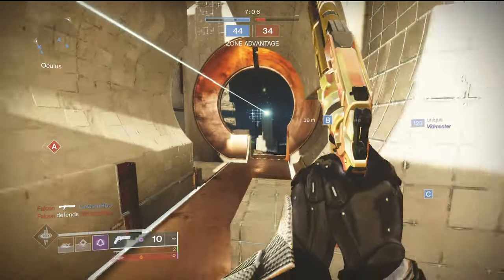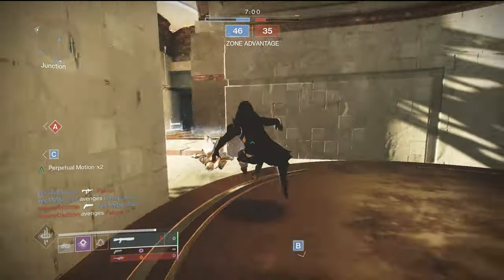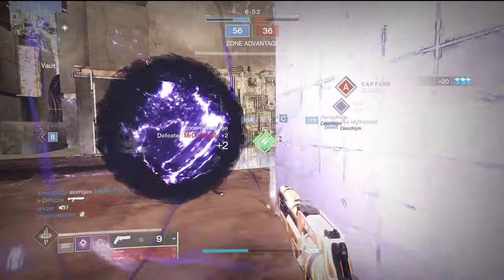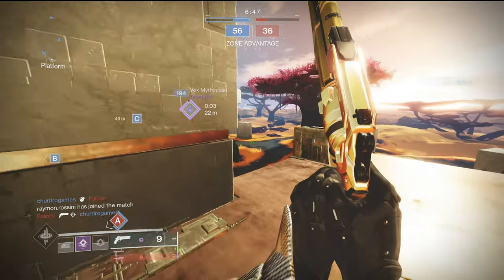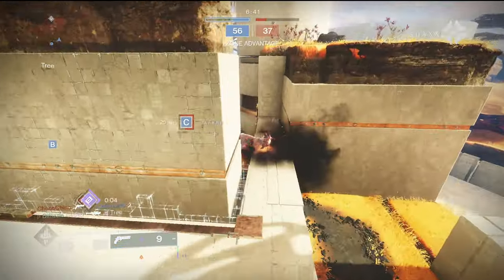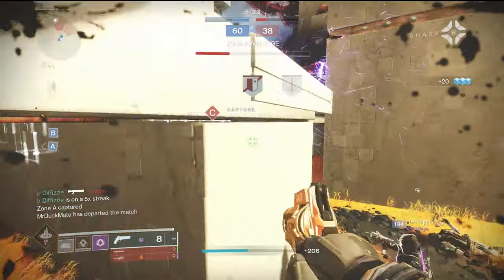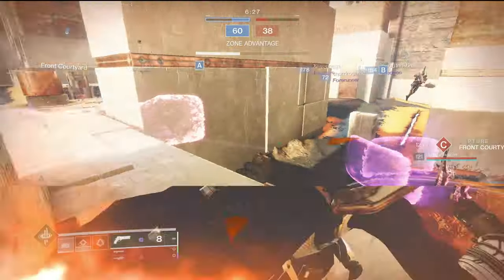I'm gonna push towards B and try to ape here I guess. I'm gonna kill the guy with Morally Splendid and a DMT — justice has been served. I'm gonna kill this AFK guy, capital punishment there bud. I'm gonna move towards power because power ammo can be more impactful than tapping a zone at times. I grab the power ammo and I might potentially be able to cap this zone. I shock a guy but I'm very weak, gonna try to get my health back.